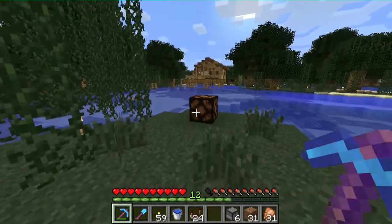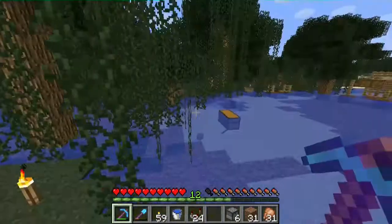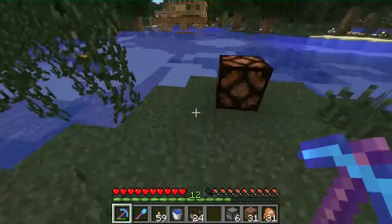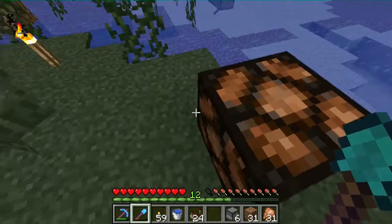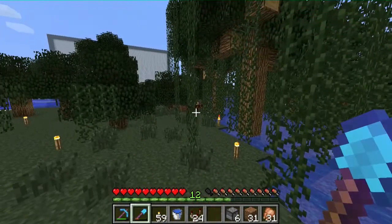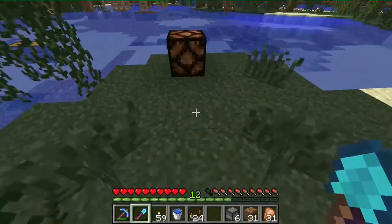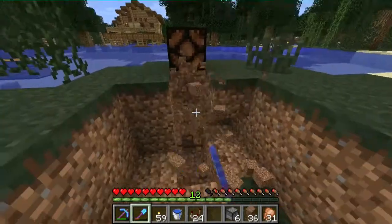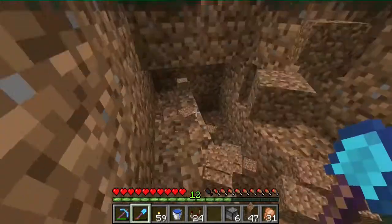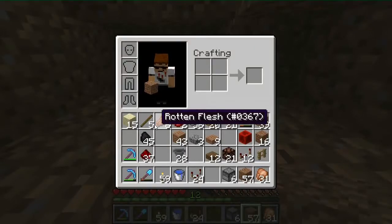Hey guys, welcome back to Shadestown. I'm going to finish up this entrance way to the emerald farm today. To start, I added these redstone lamps as kind of path markers to get back here, and I want to set up a system where they will flash. Let me show you how I've planned to do that — I've actually built a couple of them already.